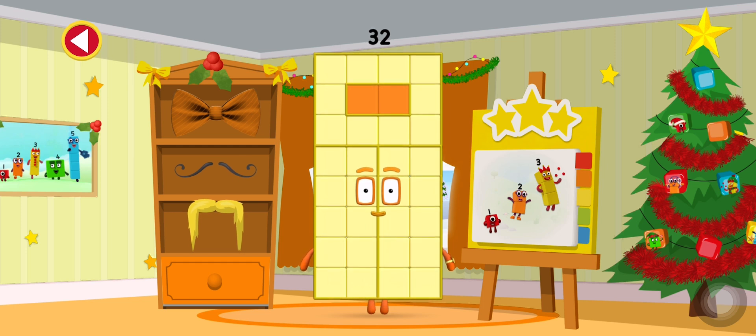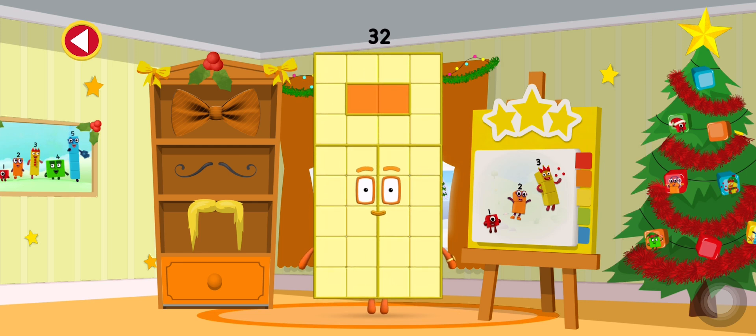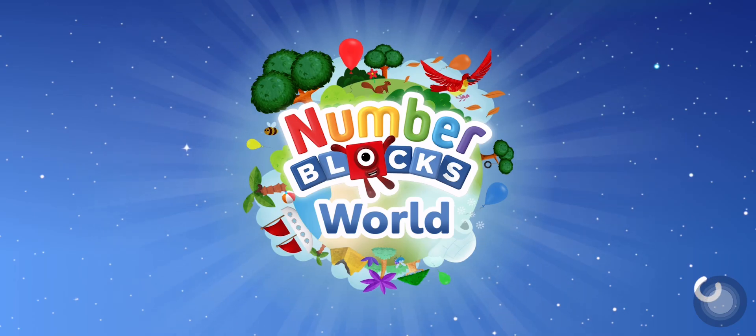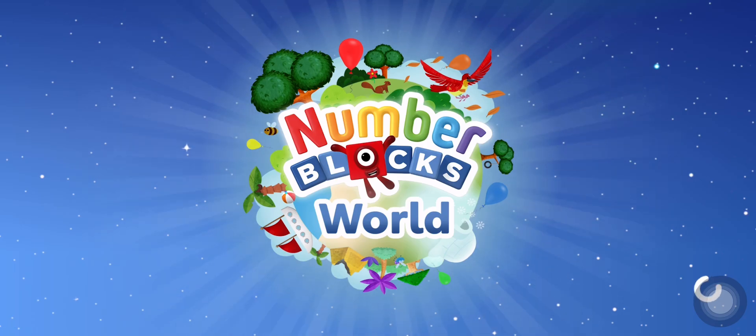Can you dress up this number block? Or tap on the sticker book to see the stickers you've collected. Drag one of the dressing up items from the shelf onto the number block.